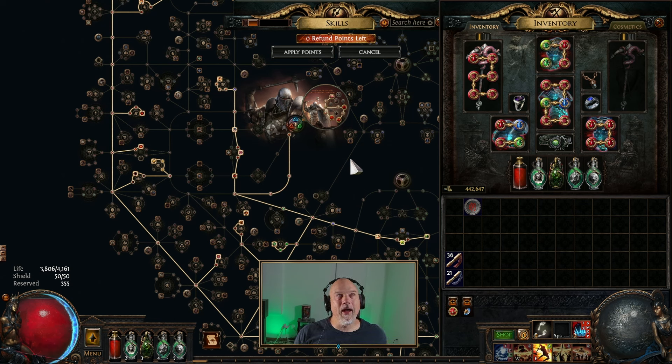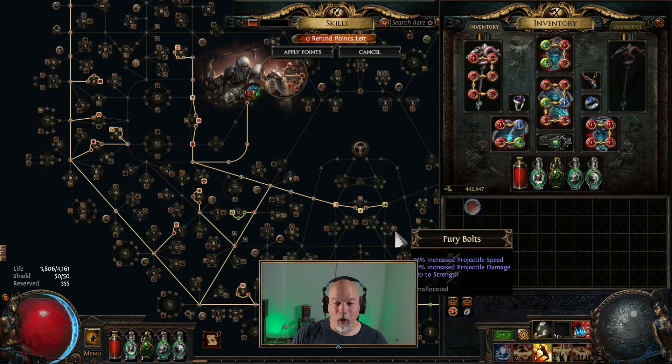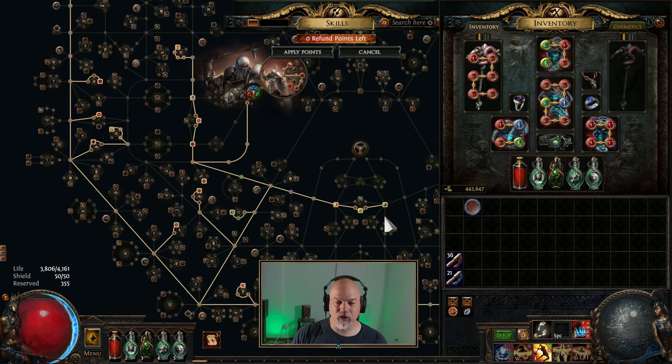I grabbed onto a shrine — I don't know which one it was, but it's the one that copies your attacks. This thing was just throwing down attacks left and right. I think I had the movement speed shrine and the mirror attacks or copy attacks shrine. This thing was just attacking like crazy. So attack speed would definitely go well with this build and I'm curious about trying that.